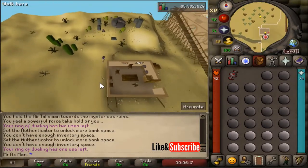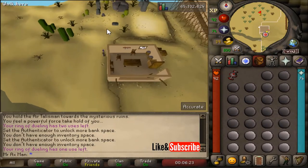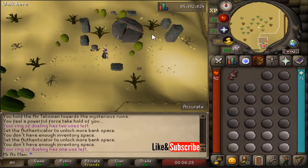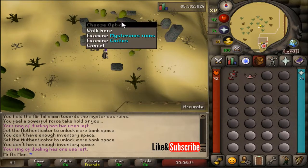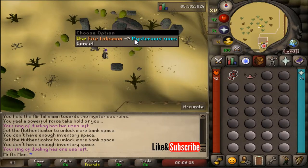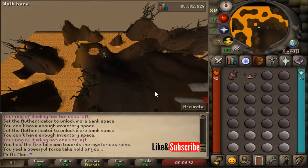Once you exit the dual arena gates, immediately head north. To the north there's going to be a mysterious ruins. If you are wearing your fire tiara you'll be able to left-click enter, but if you do not have a fire tiara equipped that option won't be there, so you'll need to use your fire talisman on the mysterious ruins to gain access to the area with the fire altar.